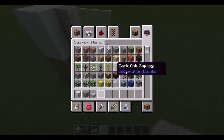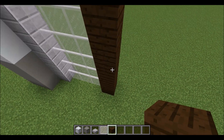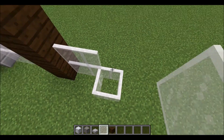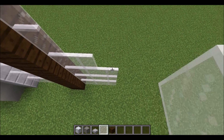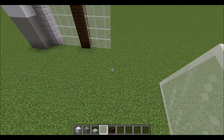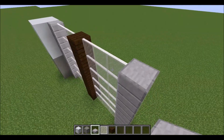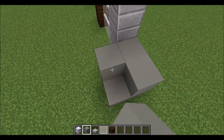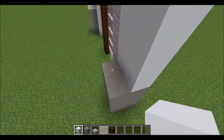Next is to extend this area using dark oak planks like that, and add another white stained glass pane. Then add another stone slab over here and stack it. Next is to add another light gray concrete two by two, then three up like that, then again add three stock of white concrete.